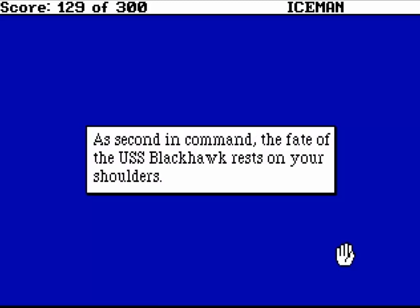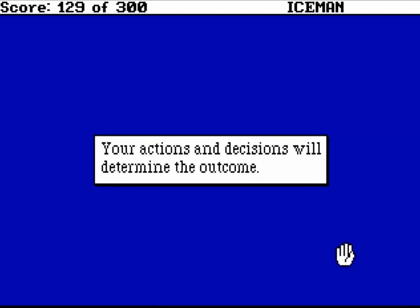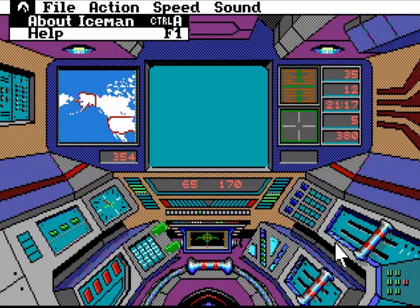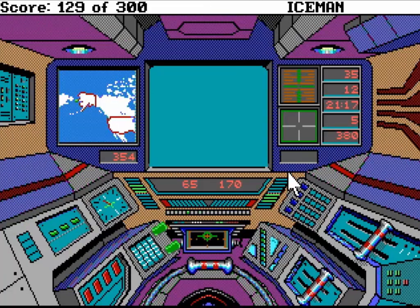Now this part can be bugged. It didn't happen with me on my test run, but apparently if you don't go through these fast enough, the time will run out and it'll just kill you before you can even get to your seat. All you'd have to do is restore and then go through the text boxes super quick and then get to your seat super quick. Your actions and decisions will determine the outcome. So we want to save the game now.